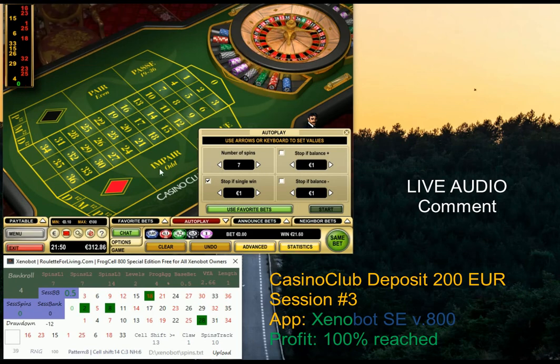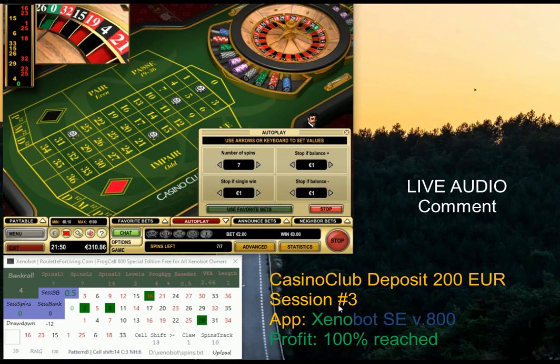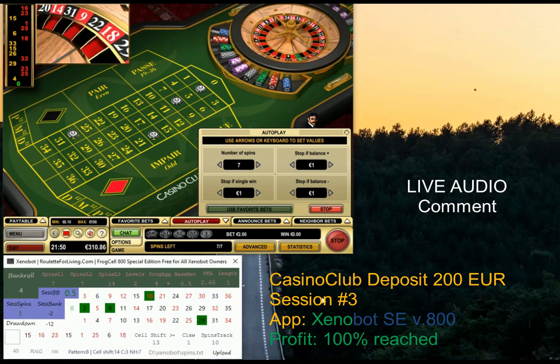We receive a new prediction. I'm using a smart algorithm for money management — you can see the base bet is now not 40 cents but 50 cents. It's just temporary, not forever, but it can sometimes give better results. I'm using this special smart money management feature within the app.